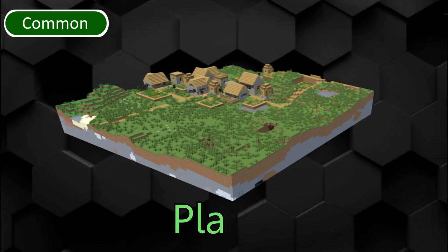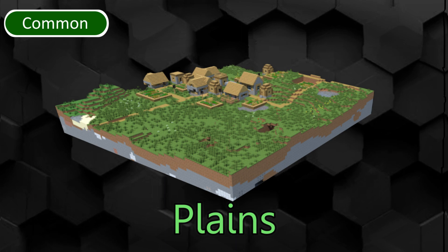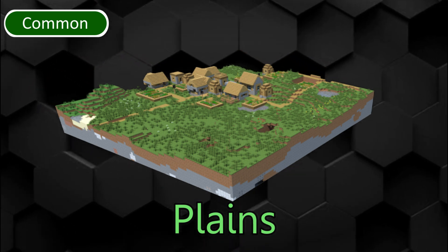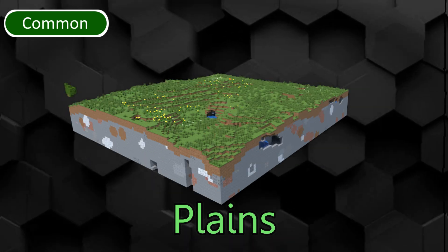Plains is a rather plain biome. It can spawn horses, donkeys and bee nests. Outposts and villages generate here. Passive mobs usually spawn here. It is very easy to build in. It has a Sunflower Plains variant.